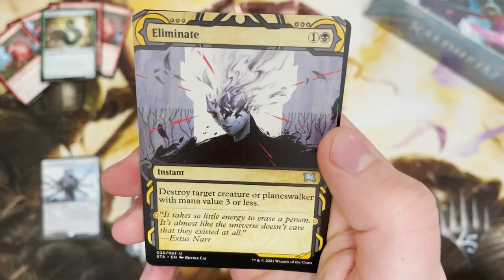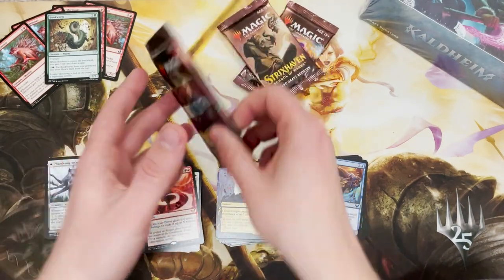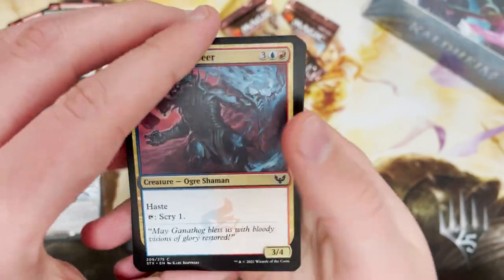I like Crackle with Power as well — big X card. And of course it's a mythic. Mythic equals money usually. And another Eliminate.